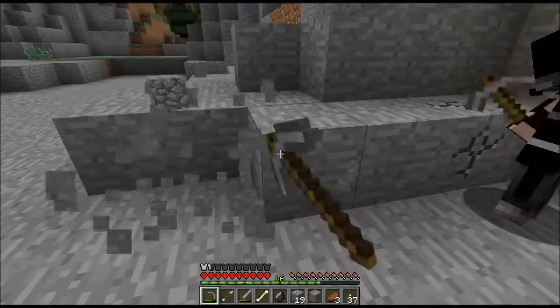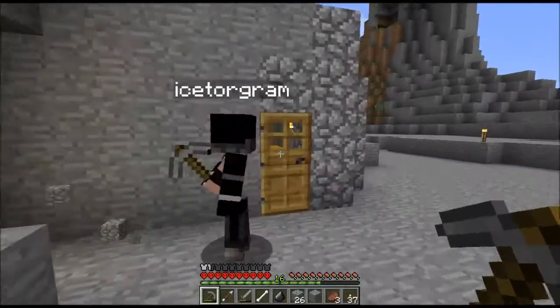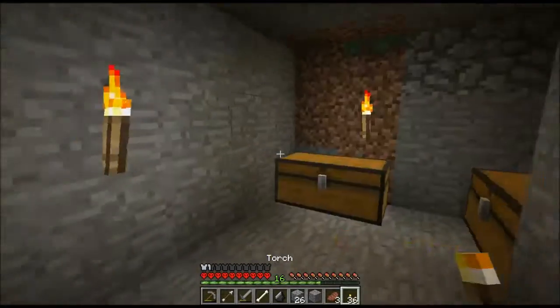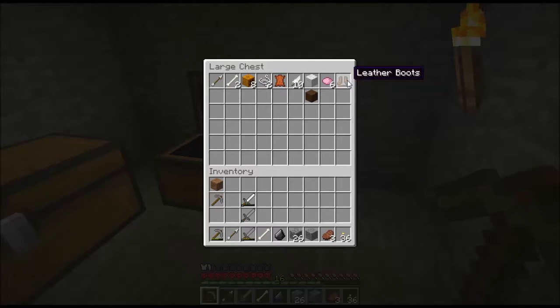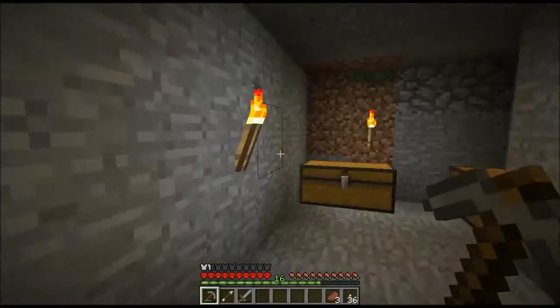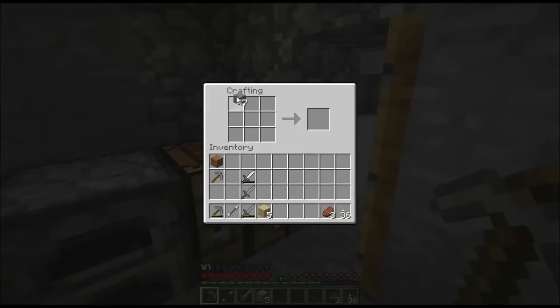There's a pickaxe right there. I'm just gonna check if I have wood, and I'll try to make you an axe or something. It's a little dark in here. There's some wood. So we're gonna go ahead and craft a couple pickaxes, a couple axes, so we can make his shelter for him.